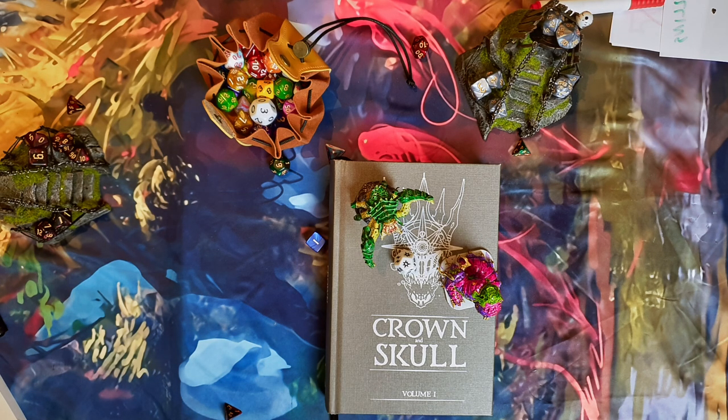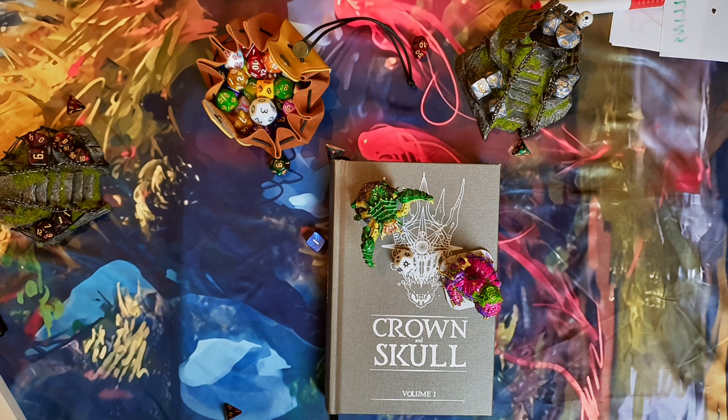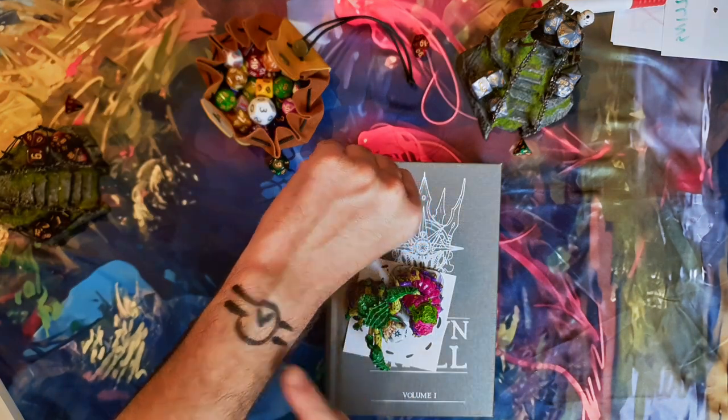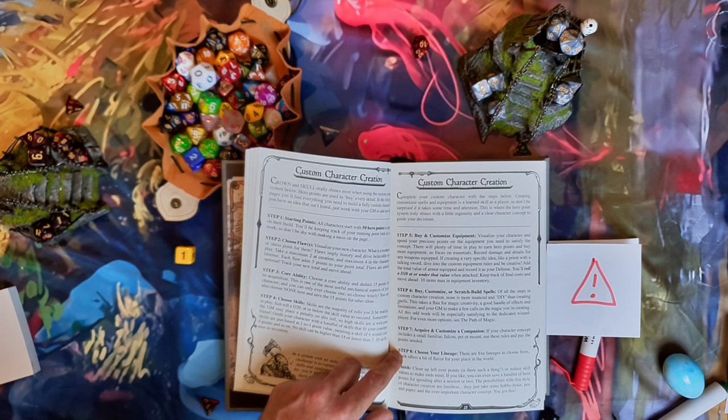Customizing companions works much like gear: you can add limitations and upgrades during play. To add upgrades you need to be in a safe space and have enough time to train them. And as step 8, you would choose a lineage.